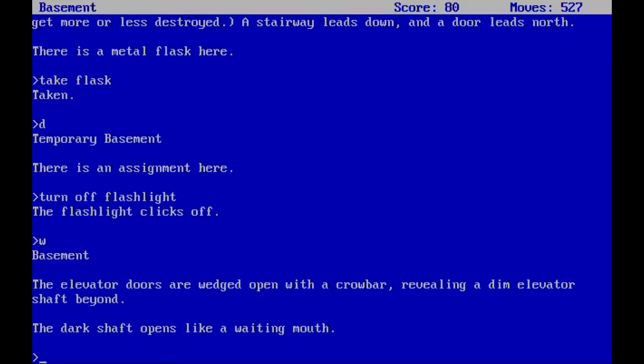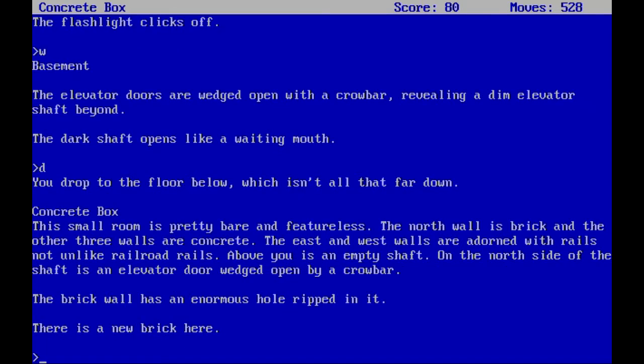Hello everyone and welcome back to The Lurking Horror — this will probably be the final episode. Last time, in between episodes, I had to look around because I forgot the flask. The flask was actually nearby; in fact it's still in the dialogue as you can see, but it was in the dark area so I didn't think it would be shown when you just pass it. Otherwise the game indicates when items are around, but never mind.